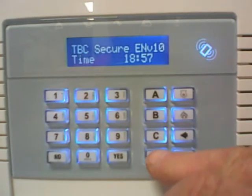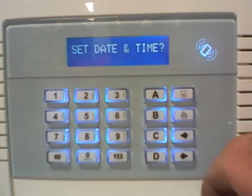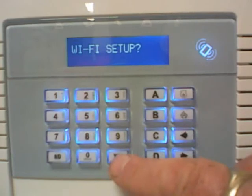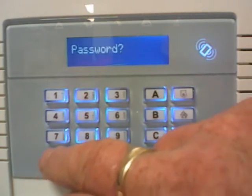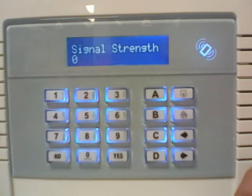Go back into Master Management with your code — D first, then the 6-digit number. Time and date comes up; press NO to get back to Wi-Fi setup. Press YES, then NO to the first option, NO to SSID, NO to password since you've already got those in. Go to signal strength. Zero means it's not connected. That can either be a problem with the router or you've made a mistake. In this case, I know I've made a mistake — just to show you.